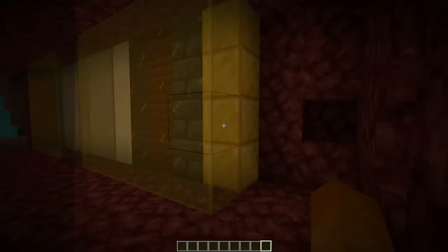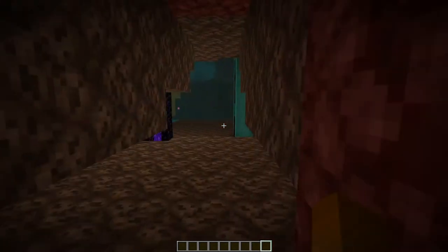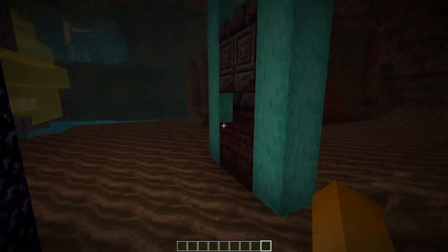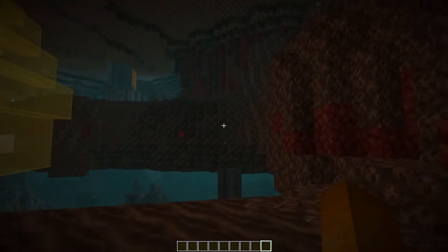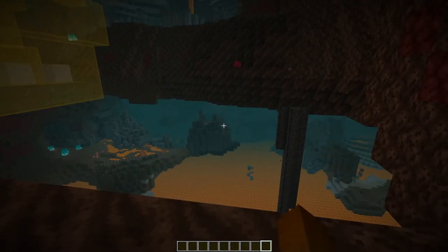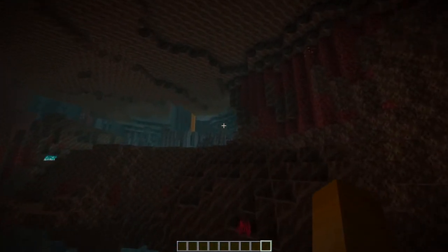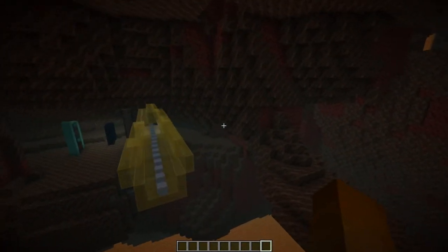I decided to go with a nice road at about Y level 85. There will be sections through open space but also inside netherrack. As there are five different nether biomes I came up with just as many block schemes. Through open space it will be glass in a distinctive color while underground there is a bit more diversity.